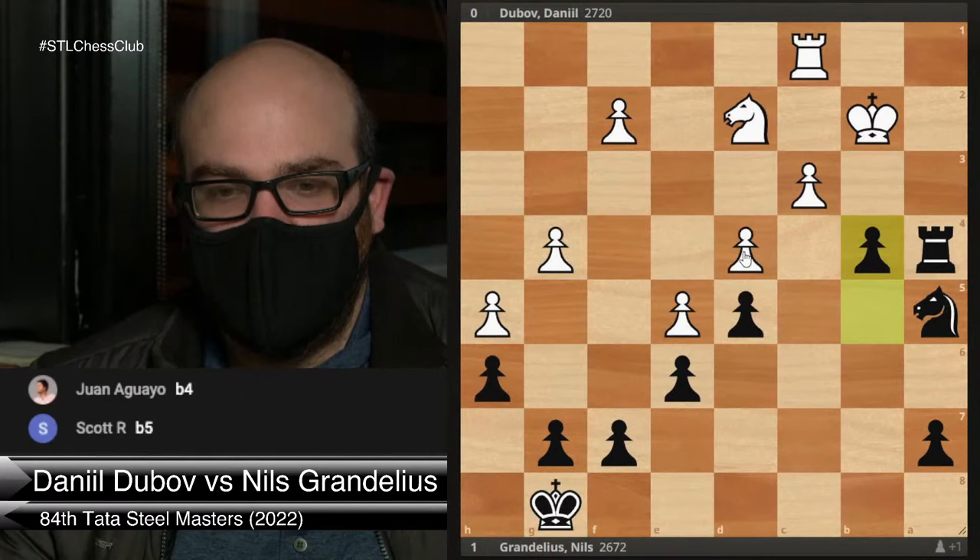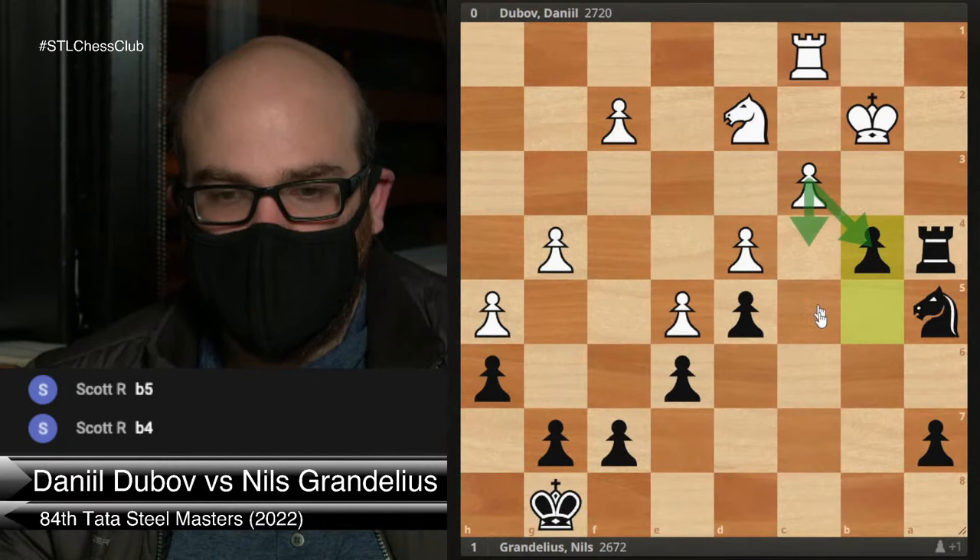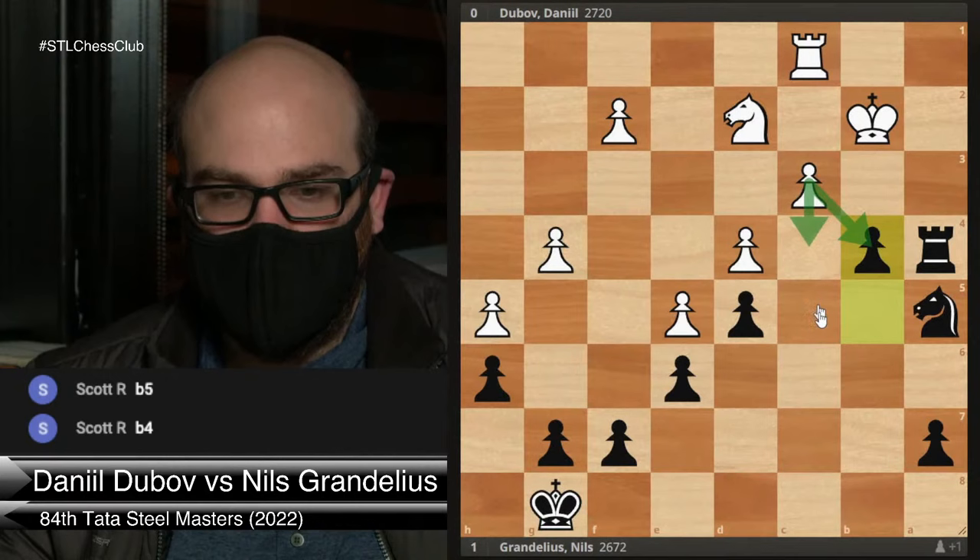b4 — very nice! This is the move you want to play, breaking apart the pawns so your rook comes into the fray and takes d4. In this messy game, Dubov has a very difficult choice: does he take this pawn or does he push c4? Those are the main choices — allowing Black to take is probably not wise.